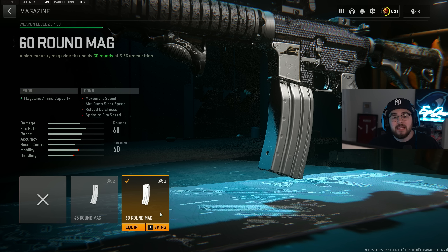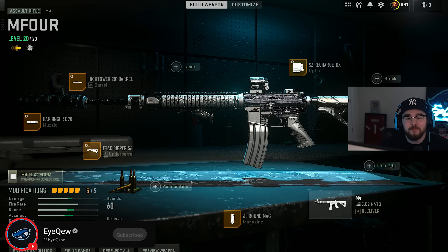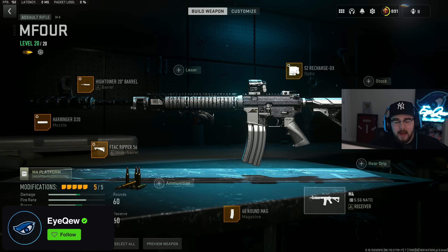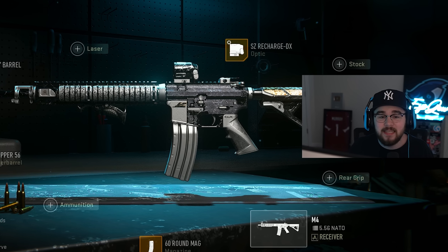The last attachment is the 60 Round mag so you can beam an entire four-stack. If you feel too slow, you can downscale from 60 to 45. That's the full M4 build in Warzone 2 Season 5 — still absolutely disgusting even with the minor nerf. Give the full build a try and let me know your highest kill game.